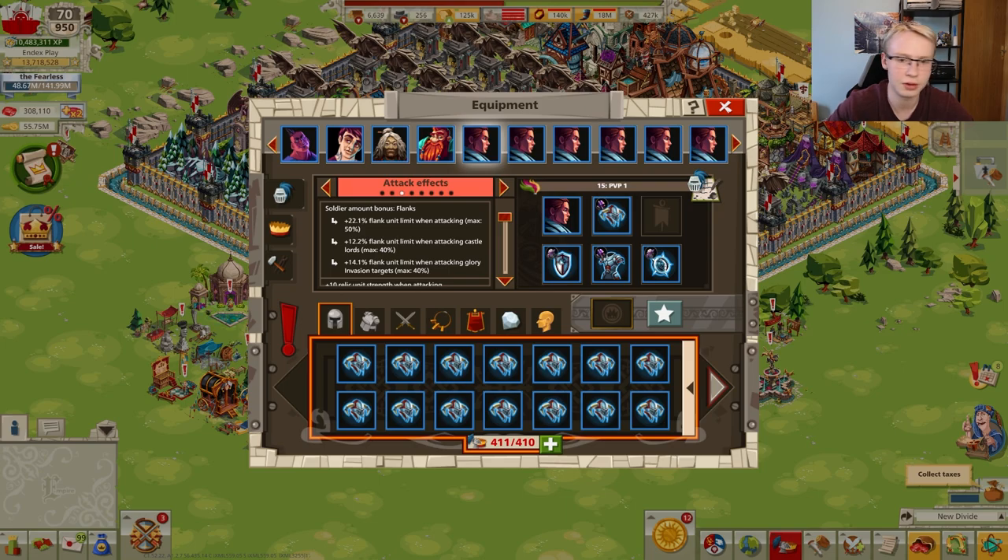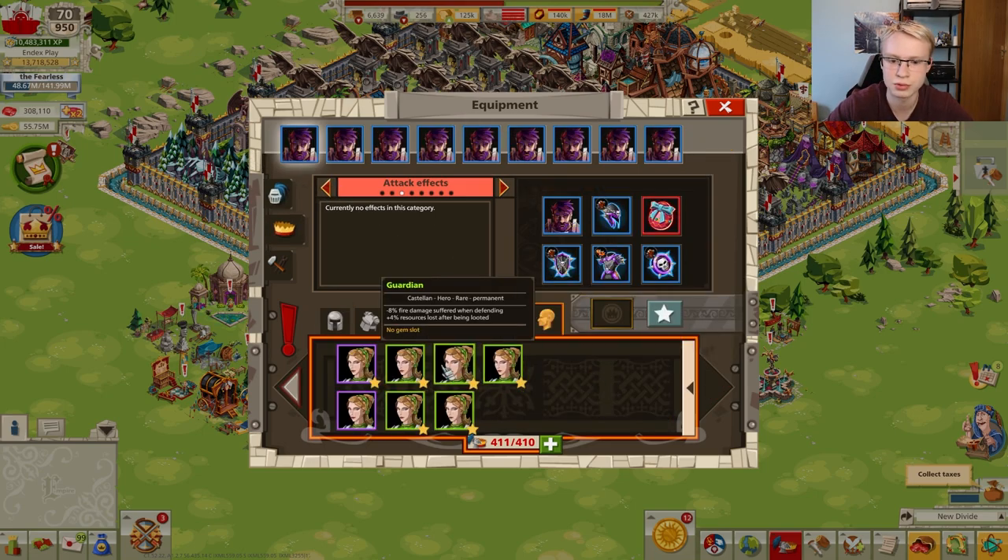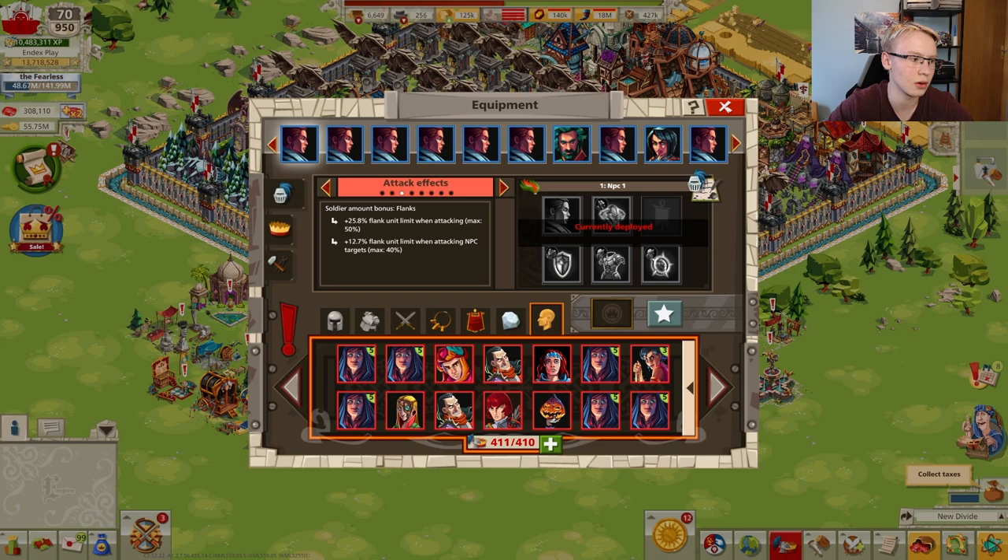There will also be reduction of fire damage — previously you used the fire castellan to reduce fire damage suffered when defending; now this bonus will be present in relic equipment 2.0. We'll also get a bonus to earn glory when attacking players, foreign lords, and blood crows. Finally, relic heroes will have bonuses for nomad and samurai tokens earned, as well as gallantry points from Berymond targets — that is a huge change.